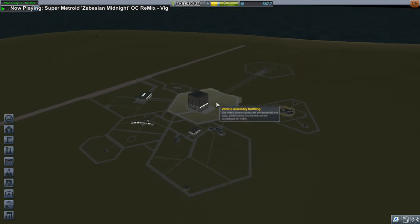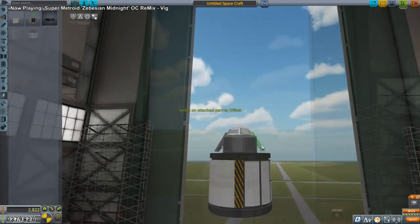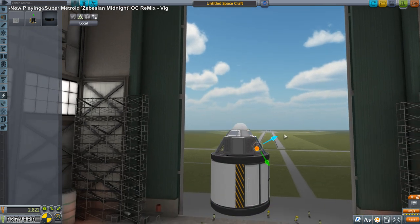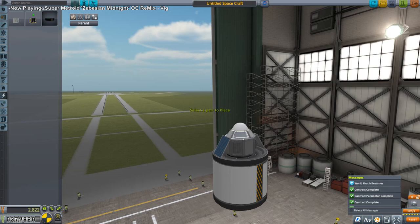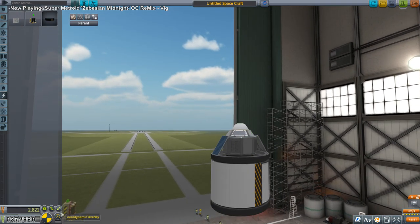It might have been amusing to see me try to do interplanetary transfers without maneuver nodes and patch conics. Why is the top of these all cut off? Is that because I forced GL core? I didn't notice that before. Standard cert probe. We still have the 30-part limit though — gotta watch out for that, but this should be very light.